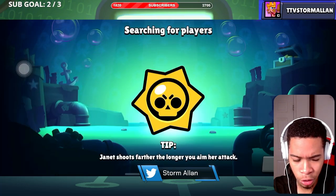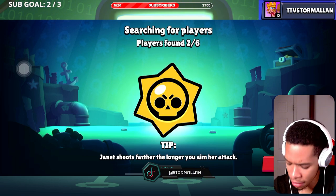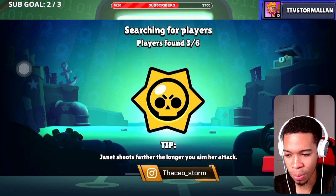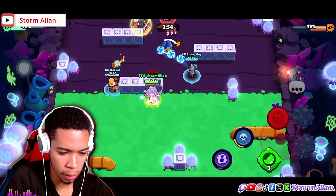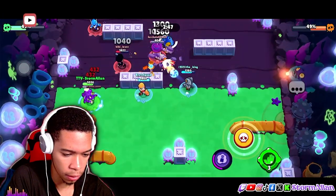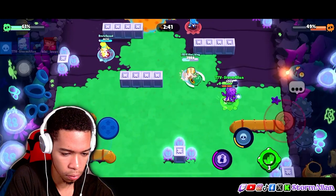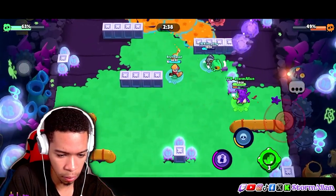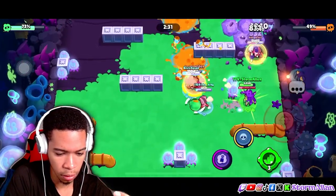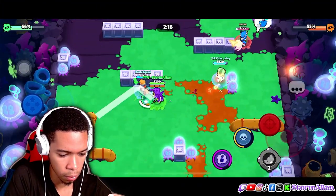Let's try a different brawler — I'm gonna go with EMZ at 716 trophies, so this will be a harder matchup. Let's see if I can get an easier win using EMZ. We've got Barley and Darryl on the other team — is Darryl still usable? Come on Crow! This is an easy dub. I'm going to use the jellyfish with EMZ — never count EMZ out.